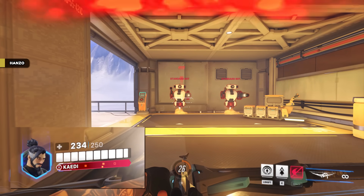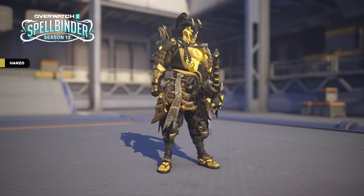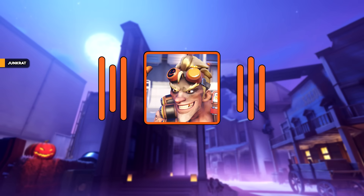Hanzo's base health has increased from 225 to 250. His old Unreal mythic skin has also been updated with a gilded aspect. Junkrat has a voiceline in the battle pass: 'Sorry I'm late. This rat encountered a black cat, so this rat ratted away!'